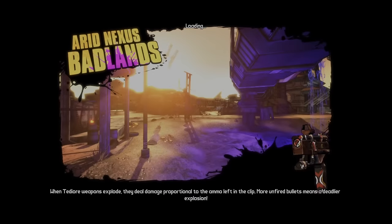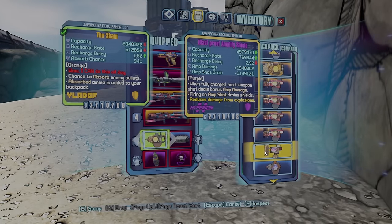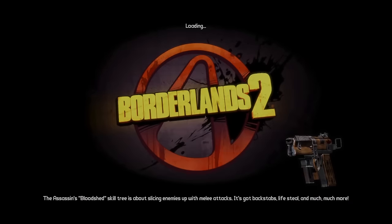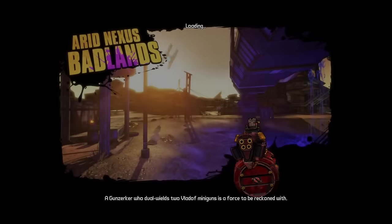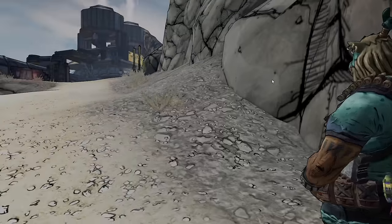This next glitch for Salvador is the easiest to do — all you need is an amp shield that isn't the Bee shield. This random amp shield has an amp damage of 1.5 million, and every time you save and quit, that number keeps adding on. Now I have 3 million amp damage, now 4.5 million. Every save and quit, it adds that same number. This only works on Salvador because it only applies to your left-handed weapon. You can do this at any level in the game. The Gunnering is a terrible weapon, but when used with this glitch, it can be made the best gun in the game.